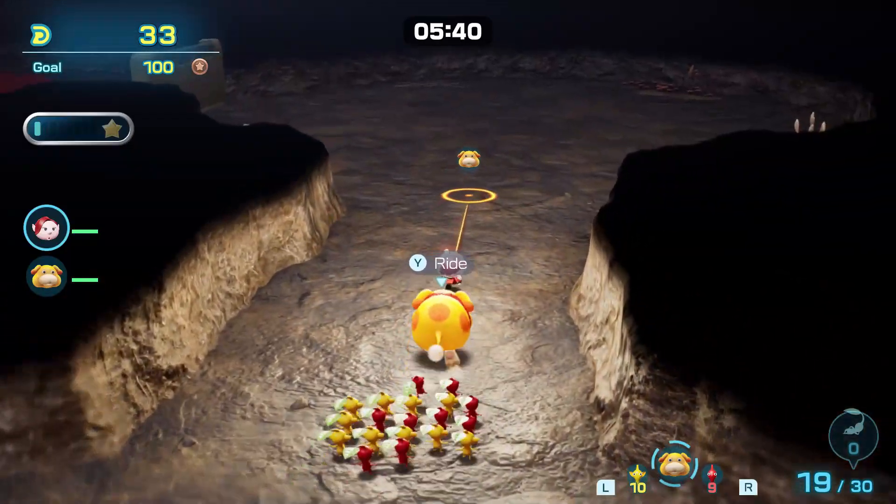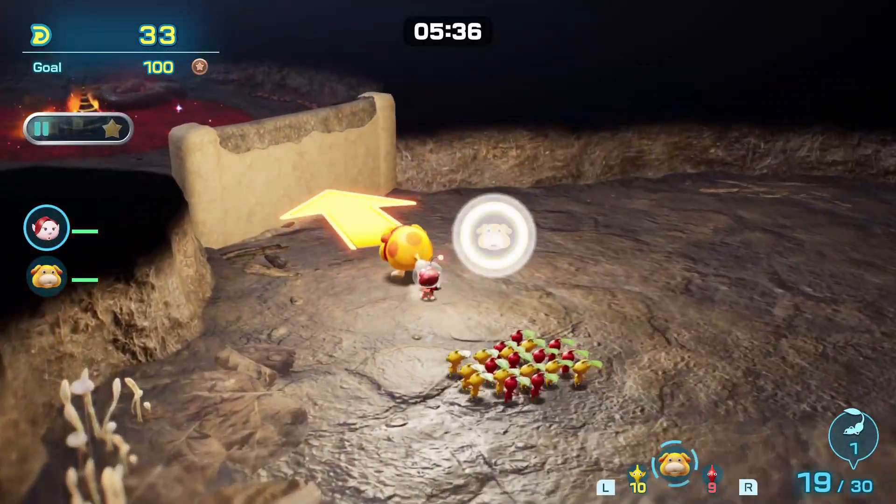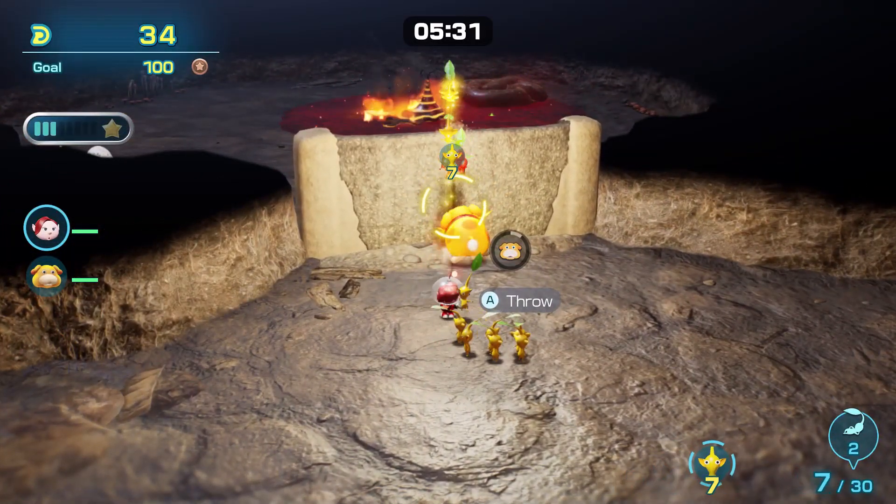Go back to the left area and break down the wall. Use red Pikmin only to defeat the lava snail and cool the lava, then pick up the resources and move forward to pass the bars — there is a route you can take for a shortcut.